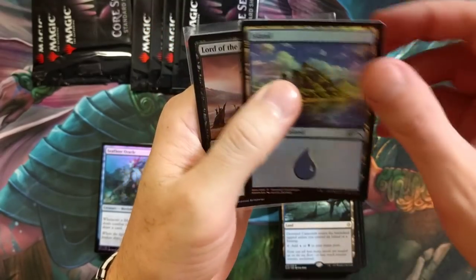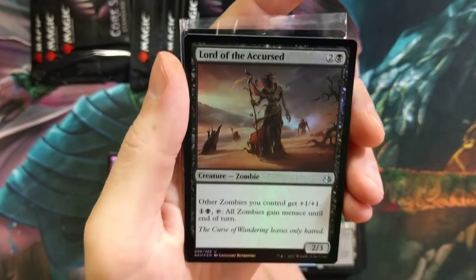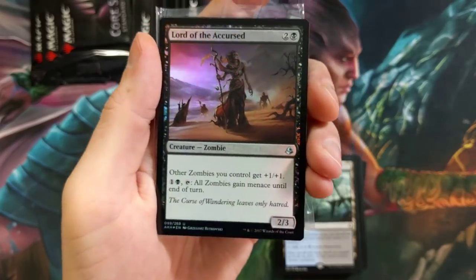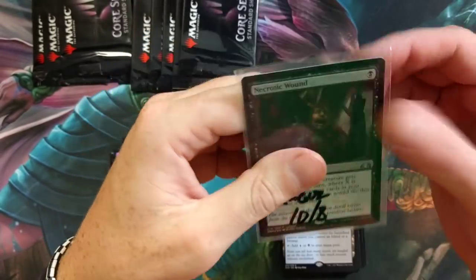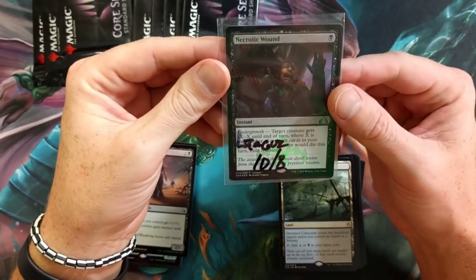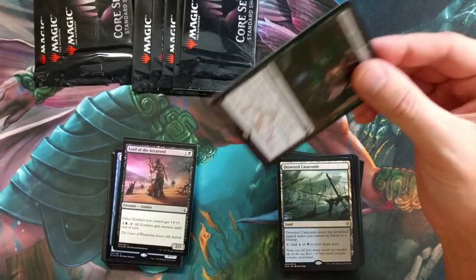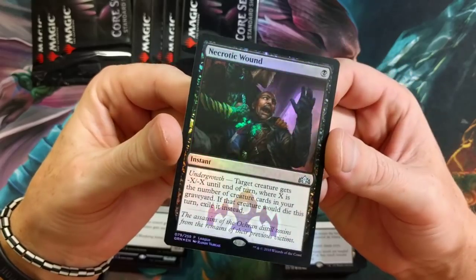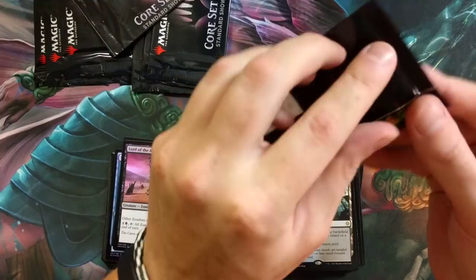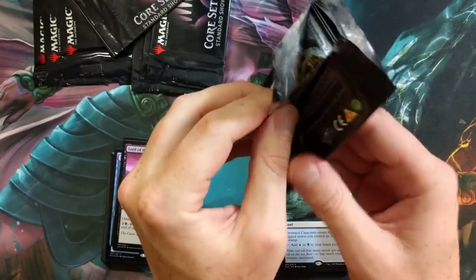Foil Island, Lord of the Accursed foil — solid! Other zombies you control get +1/+1, and all zombies gain menace until end of turn. Really good. And an Arcane Wound League promo — from October 8th you can participate in the league at your LGS, and this is the promo card you can get. Really nice shiner, so again — LGS, guys, hit it up!